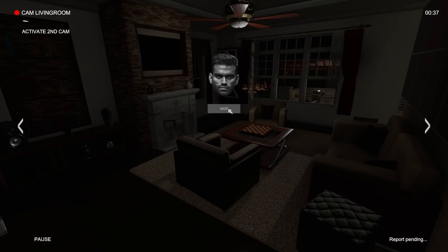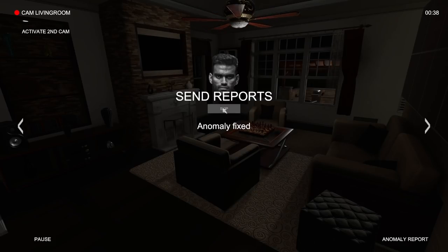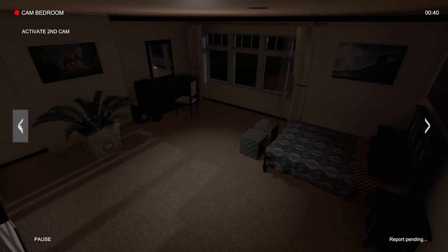Come on. Oh my gosh, hello. Don't tell me I already have too many — this is bad. Too many anomalies are active. They fixed it. Send reports. I'm trying. Object disappearance — we've got to do this, and we've got to just do kitchen. Let's do just the biggest rooms. Because I'm not seeing anything right now. Everything in here looks the same — the pictures, everything.